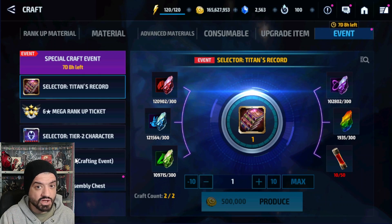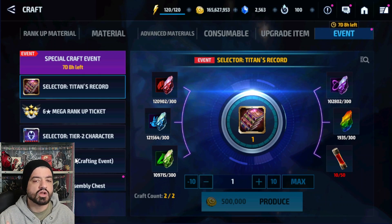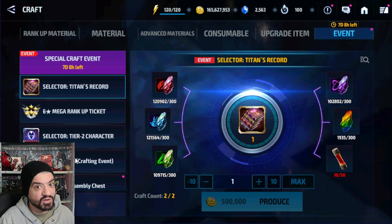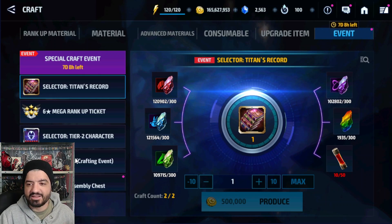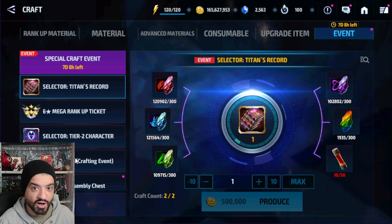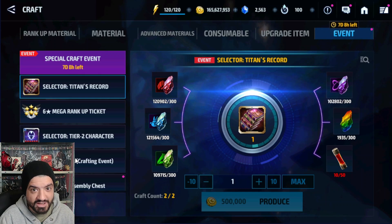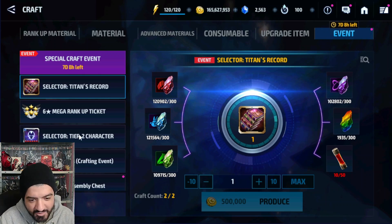Hit the notification bell and comment below whether you're going to build Cassie Lang or not. I'll share my opinion on her as a character review. She's tier 2, and honestly she seems like a bad choice to fully build, but let's go into the crafting event first.